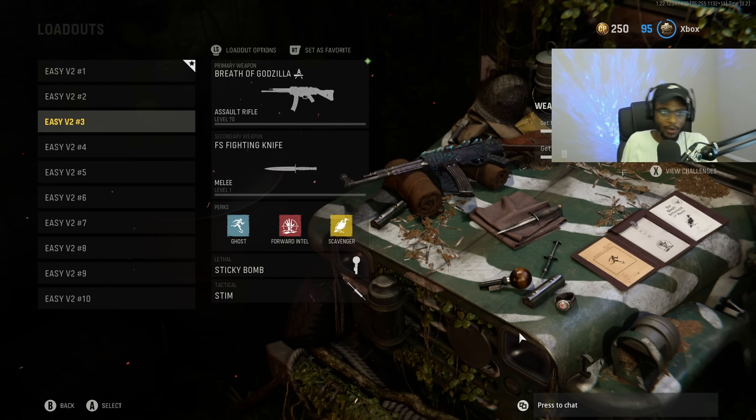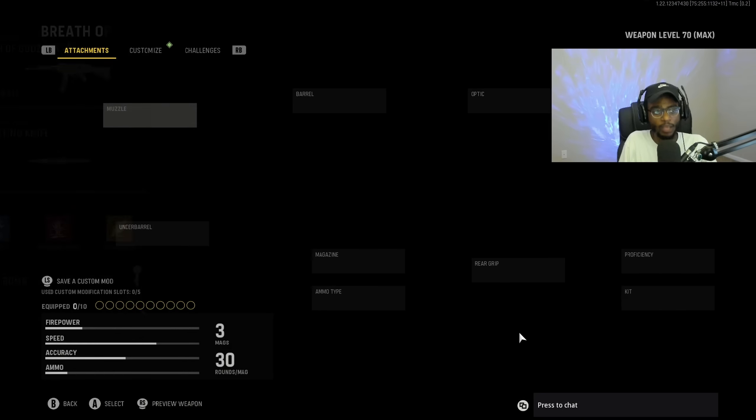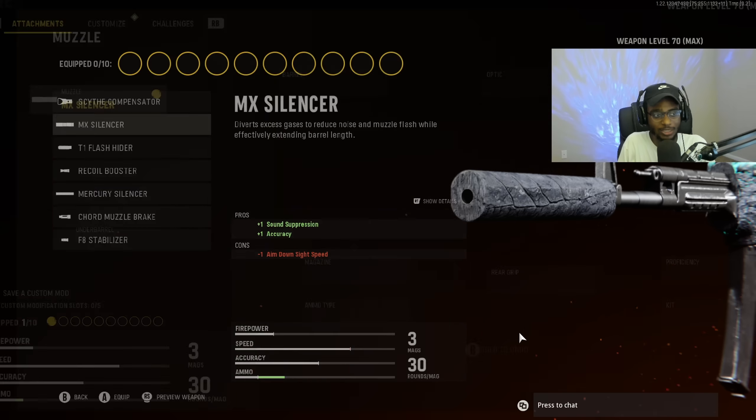For class number three, we're going to take a look at the STG-44, which honestly I feel is a forgotten assault rifle but it still gets the job done with the right attachments. This was seriously meta and still is meta in Vanguard. For the muzzle, we are going to put on the MX Silencer — pretty self-explanatory. It's an assault rifle, we're going to use it at longer ranges, and we can get behind the enemy team and build up a quick and easy streak.